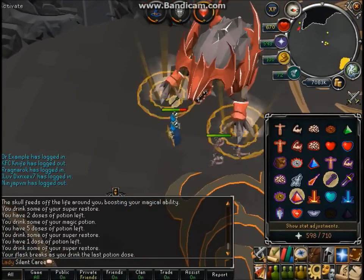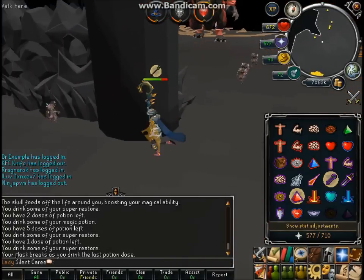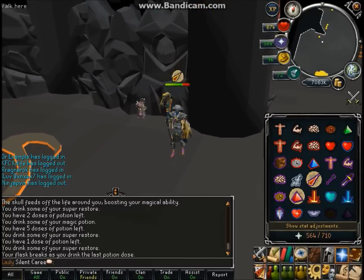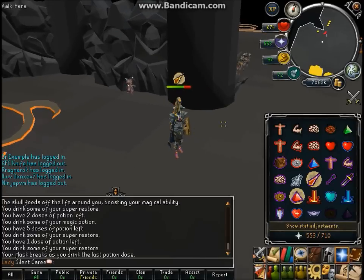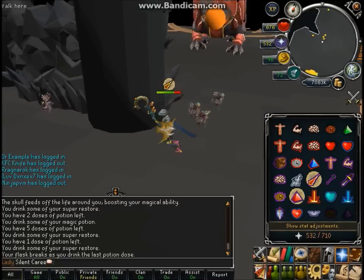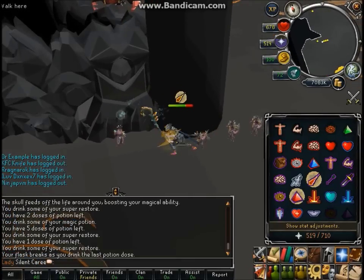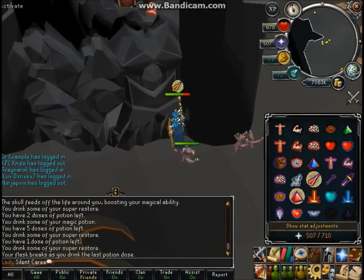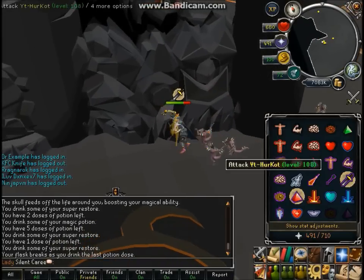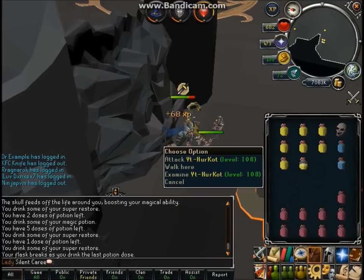Now what you want to do is you want to take his healers over here. That's a mage. Make sure you're still watching Jad over here. It's a mage — get all these healers over here. Alright, after you got them all over here, just switch over to your protect melee and just take them all out. And after that, all you have to do is worry about Jad and then switching.